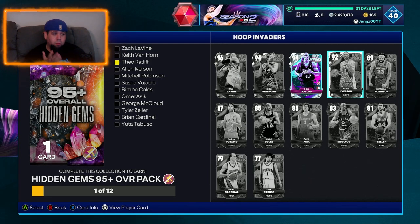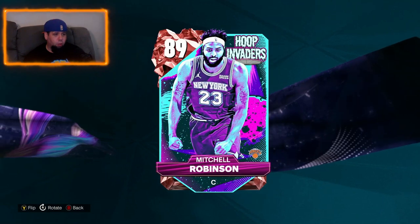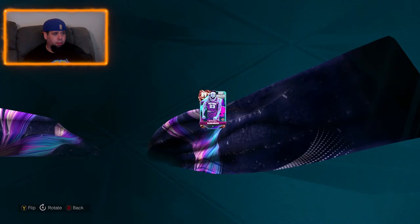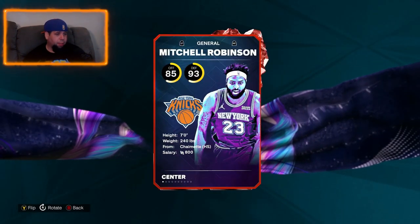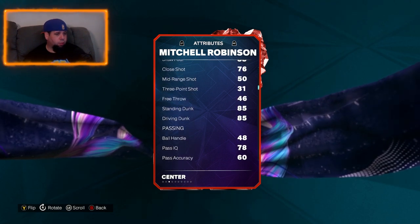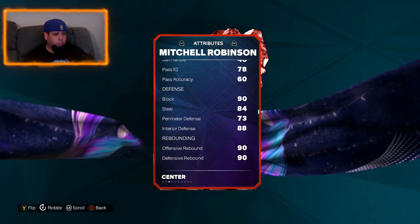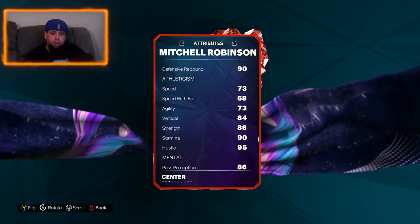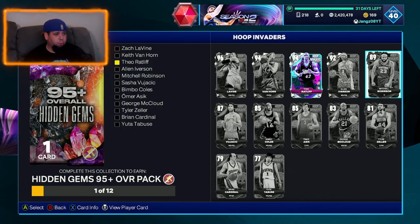So far I'm not seeing too much that will stop people from being able to finish this set. I'm actually really going to consider it, considering that you get a 95 plus overall hidden gem. Now Mitchell Robinson — always a decent card. No amethyst in this one. So Mitchell Robinson, if you're running a budget baller, probably decent. Seven foot tall, no three ball obviously. Good dunking stats, good blocking, good rebounding, especially for a Ruby. If you're trying to run a budget lineup, running Ruby or amethyst, he might fit into your lineup pretty well.